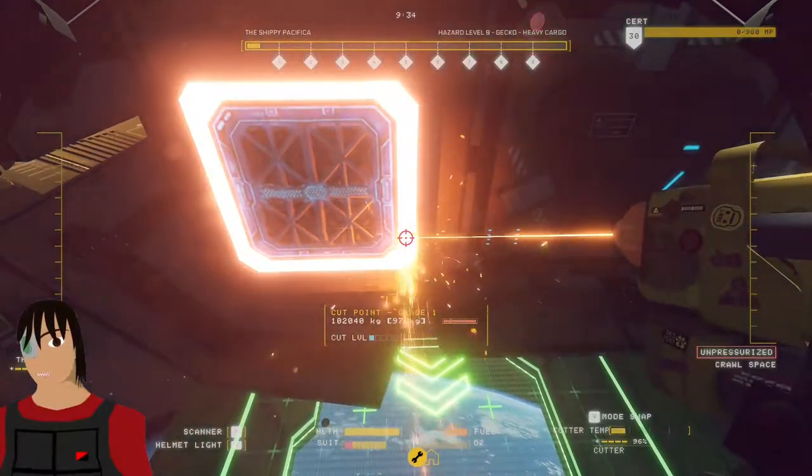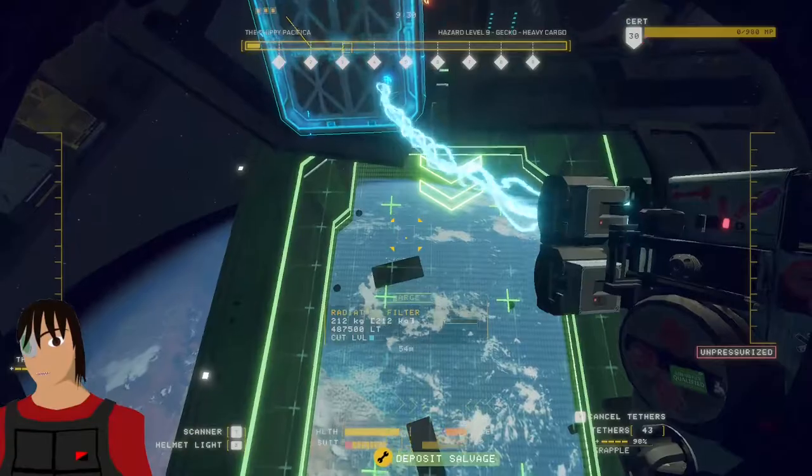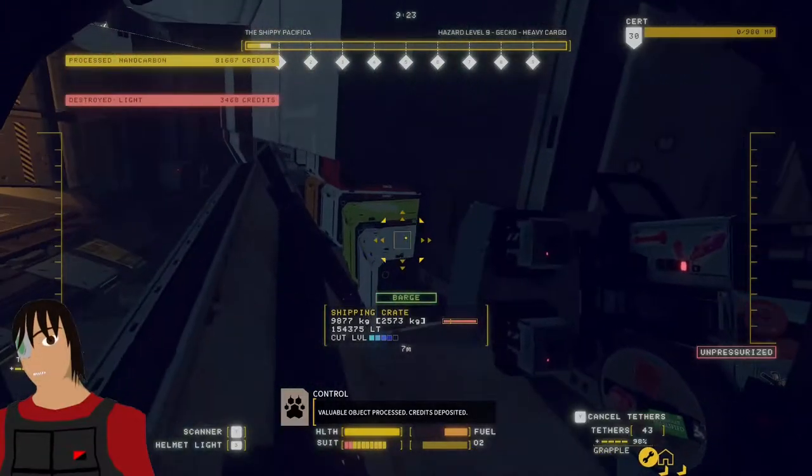Radiation — once I have a clear path, I like to go ahead and remove those panels. Because if you knock them or hit them with a laser, they'll emit those clouds and then it will be unsafe.